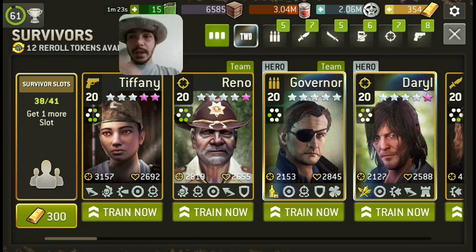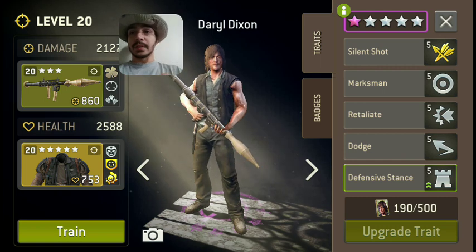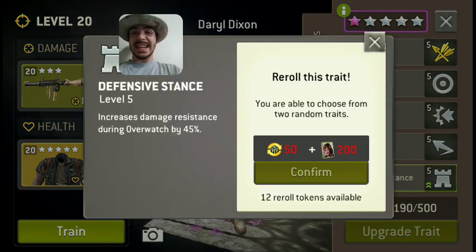Certain characters and certain traits don't really work well. Certain traits only work good in combos. Let's take a look at Daryl. Now, Daryl's a good hero. His stats are good. But this is the one thing I don't like about him — Defensive Stance. No bueno.